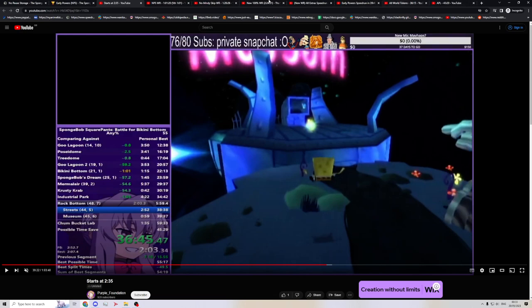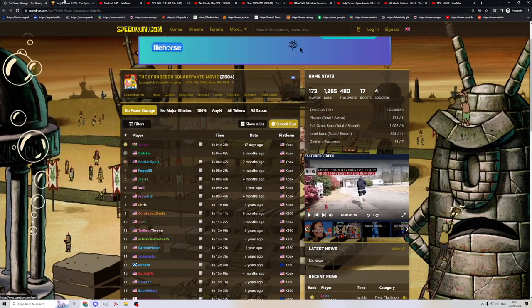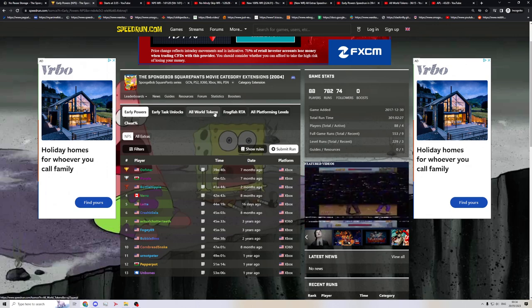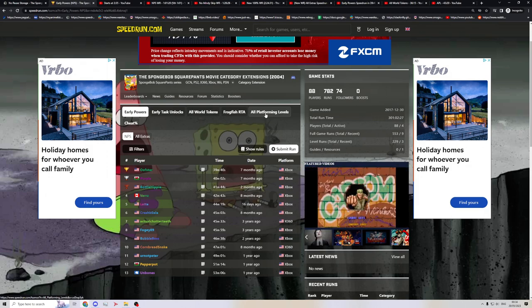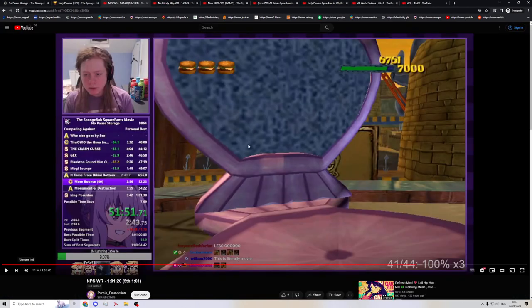So we have all the categories it would apply to: No Port Storage, No Major Glitches, 100%, All Tokens, All Extras, and on extensions: Billy Powers, All World Tokens, and potentially All Platforming Levels. I don't expect this video to be super long, but yeah, we can just get into it.